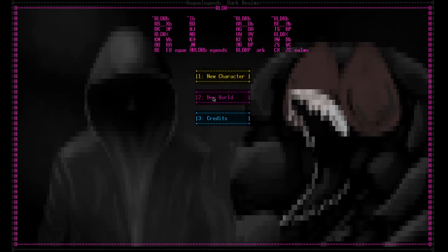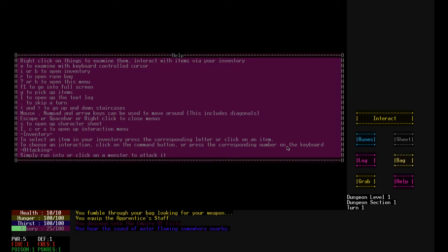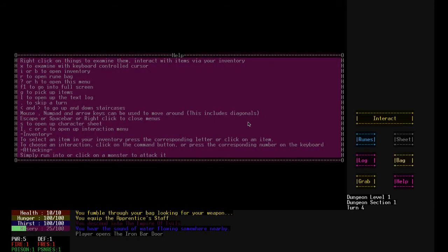Okay, well, problem one. It broke. All right, let's try New World again. Hey, there we go. All right, let's see what kind of controls I'm dealing with here. Right-click on things to examine them and interact with them. Sure. Here's an iron bar. Okay, cool. I prefer using keyboards for this, but all right. I or B for inventory.